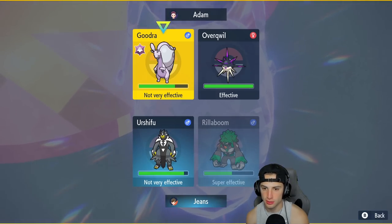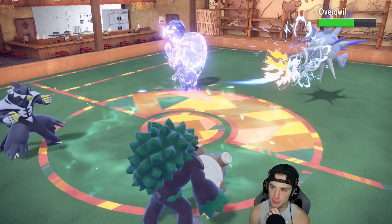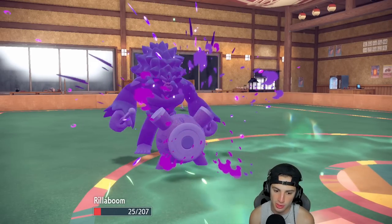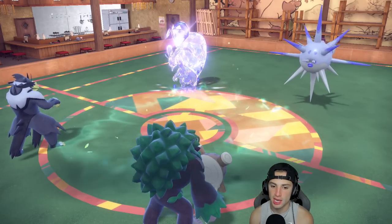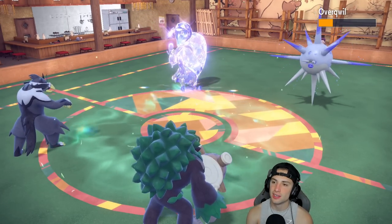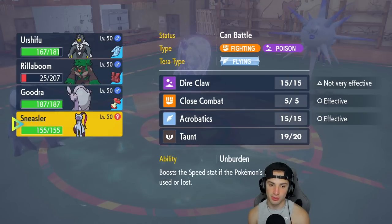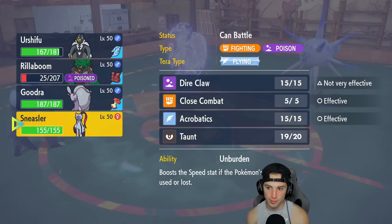I'm going to dump Surging Strikes into the Overqwil slot and U-Turn out. Overqwil is a bit bulky though, which is a problem. We do about half damage — another one will KO. They go for another Barrage which we soak. We take a poison but I can bring back out Rillaboom for another Fake Out, which is big time. We get some nice terrain HP back. Oh no — they Figy Berry up! That really hurts. I don't think I can KO with another Surging Strikes.